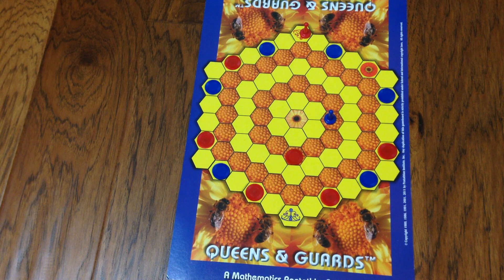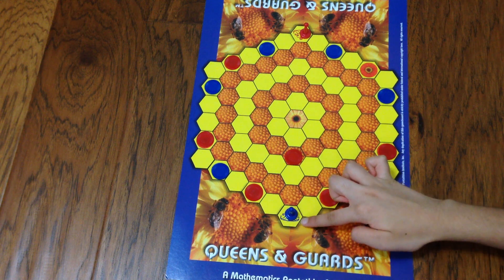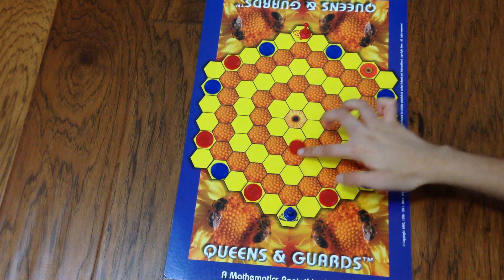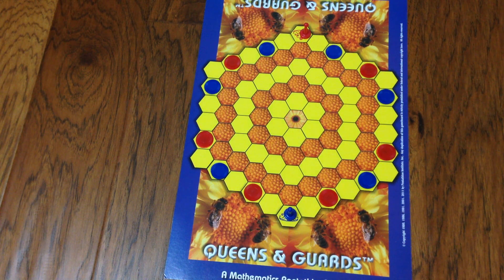For start positions, the Queens start on the Queen spots and the guards start on the flowers. Red starts on the red flowers and blue starts on the blue flowers. Your red and blue Queens also start on their respective spots.